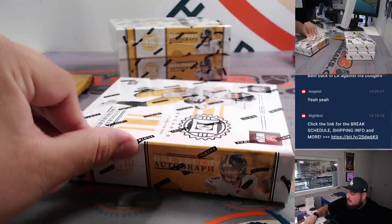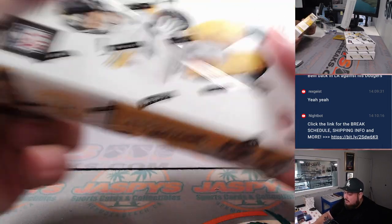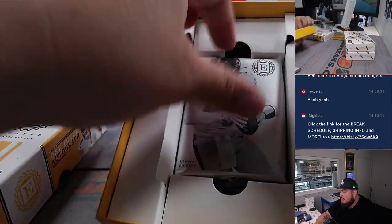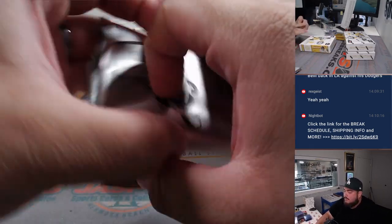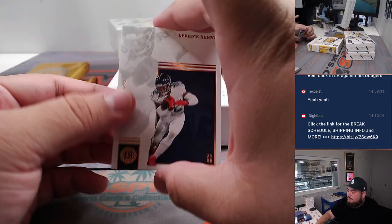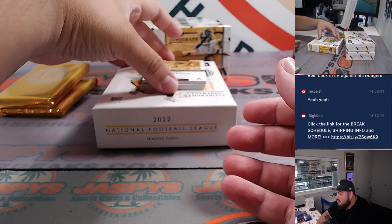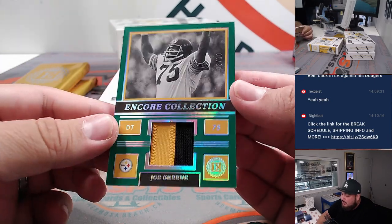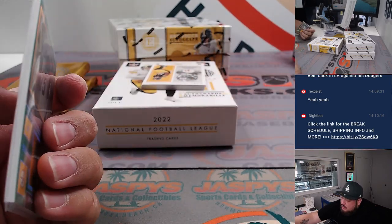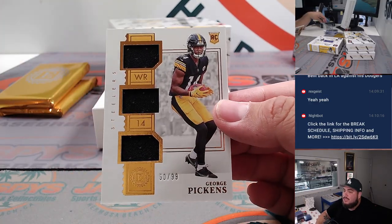We'll go to the next box. Got Derrick Henry - that one is not numbered, going to the Titans. How about Mean Joe Green Encore Collection - nice two-color patch there, out of ten. That's pretty sick. Steelers going to Sean Matic. How about more Steelers - triple relic, George Pickens, 50 out of 99!